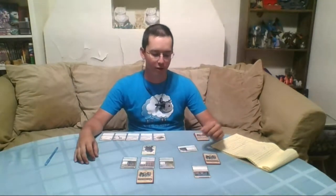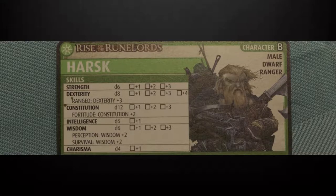Their skills vary from standard Dungeons and Dragons. You have your six: strength, dexterity, constitution, intelligence, wisdom, and charisma. But in the adventure card game, they're all focused around a certain die size.